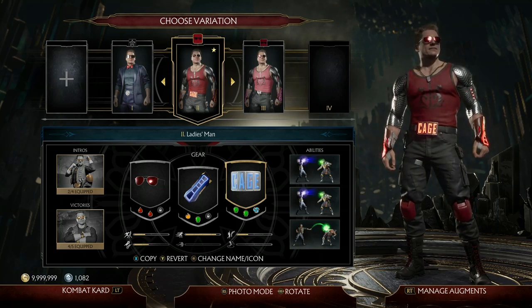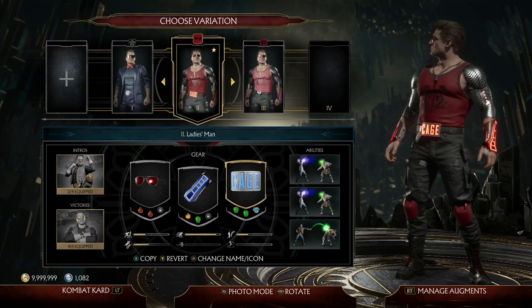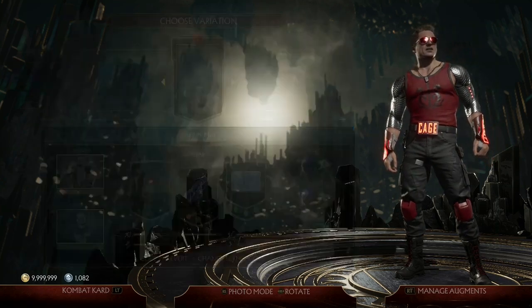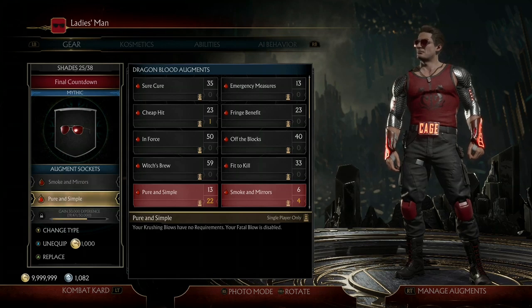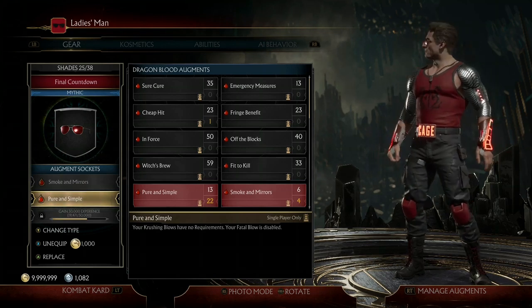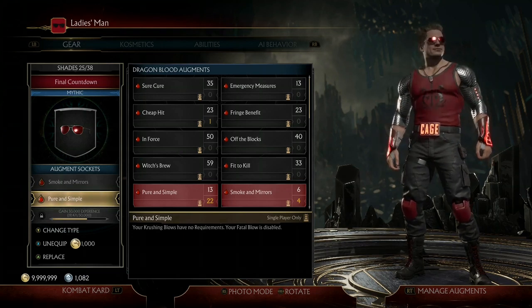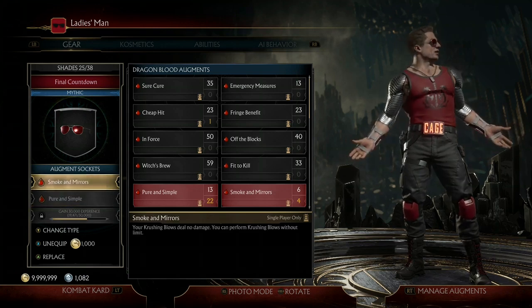So let's hop right into the video. First, I want to go over the augments. The first two augments I use work really well together: Pure and Simple and Smoke and Mirrors. The reason these augments work so well together is that Pure and Simple makes your crushing blows have no requirements, and Smoke and Mirrors lets you perform your crushing blows infinitely.